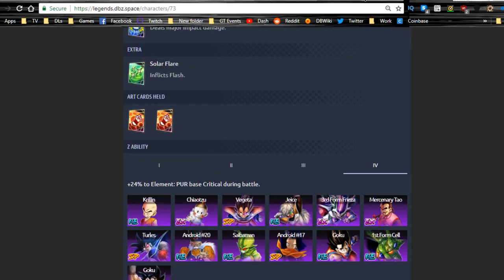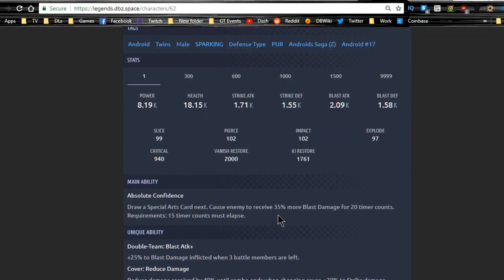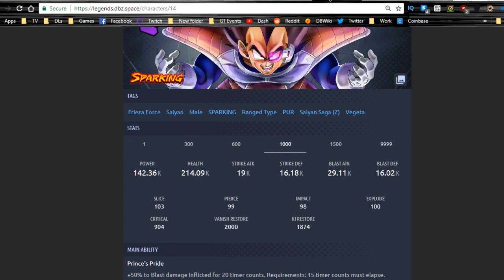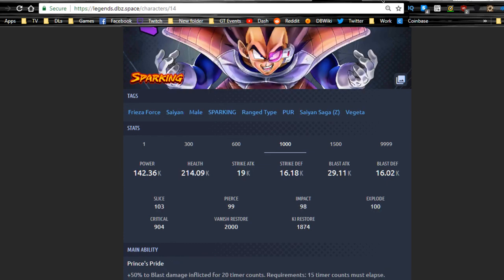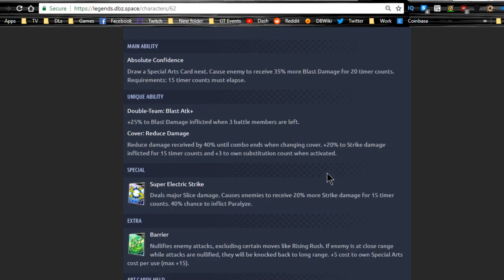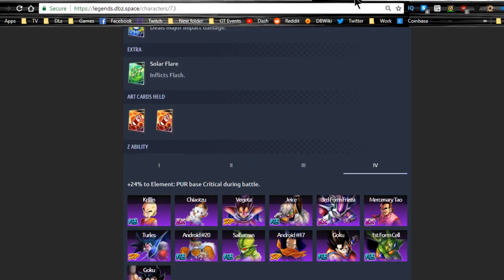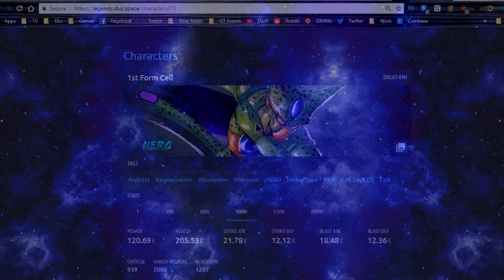Hero Goku is definitely more viable than Hero Cell. Quick comparison: Vegeta still beats Android 17 for blast damage output, but Android 17 has better defense, strike attack, health, and strike defense. Vegeta only edges out by about 2,000 blast attack, while Android 17 is better in most other stats. That's it for the extreme units and two heroes currently available on this banner. Hope that was helpful and informative — make sure to hit the subscribe button if you're new, and I'll catch you in the comments!